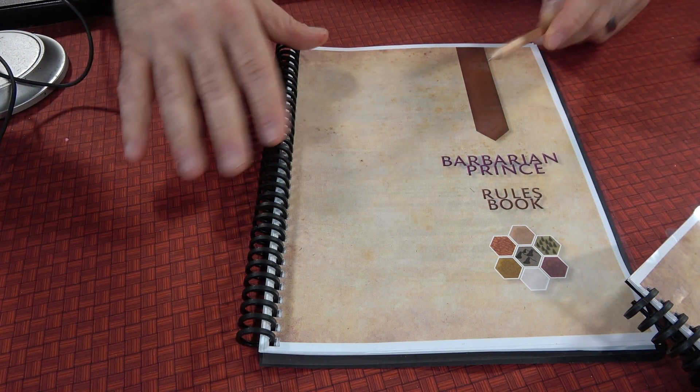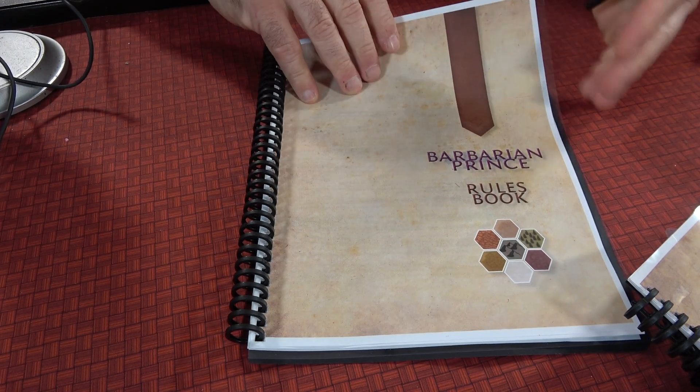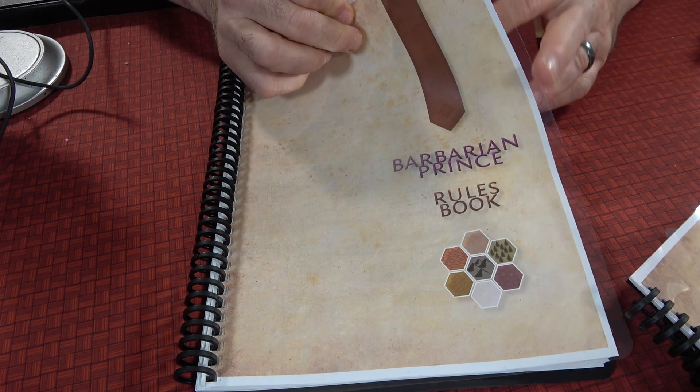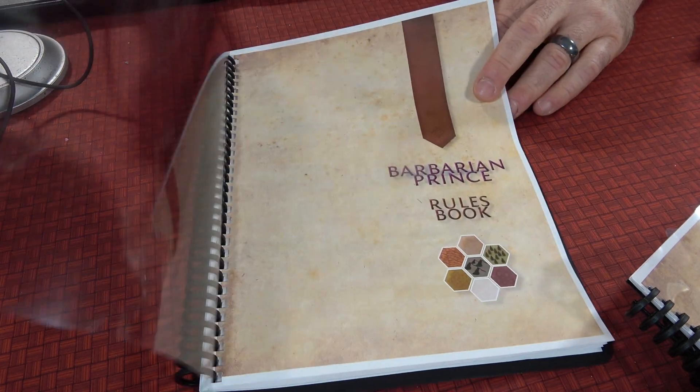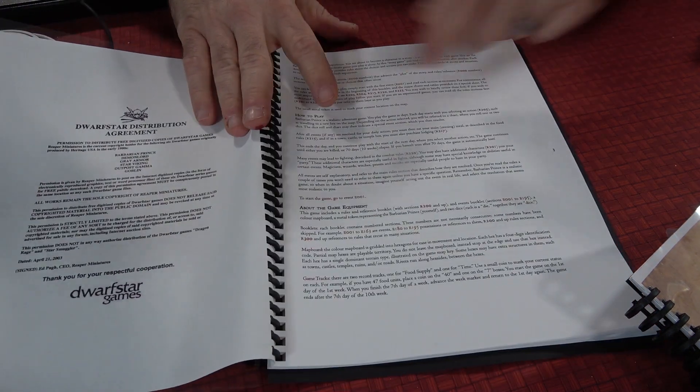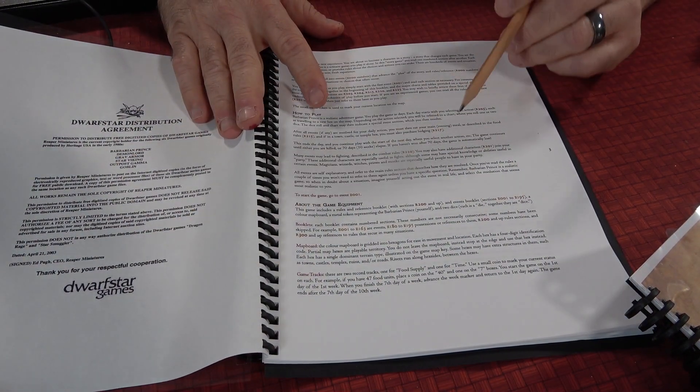The thing here that really hits home for me is it's a lot cleaner than the book I originally started with. I started with the original rules, but now they're nice and cleaned up. You can find these at Dwarf Star Games.